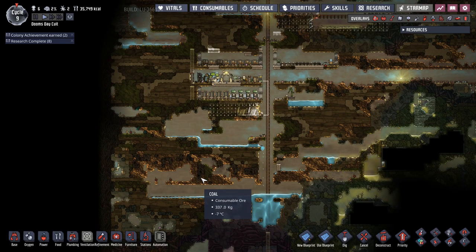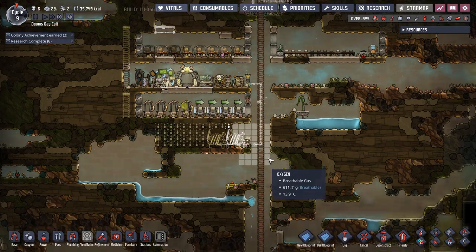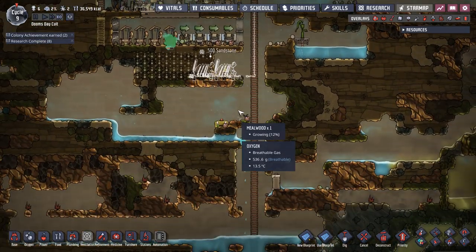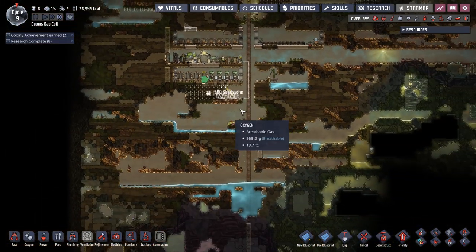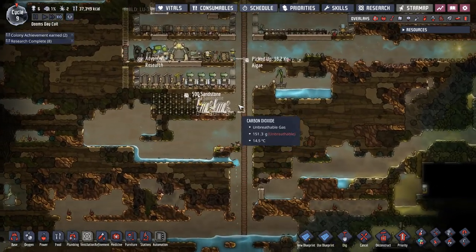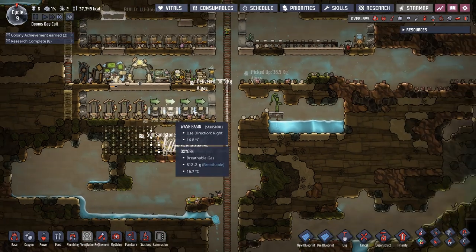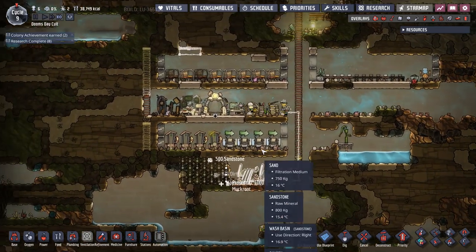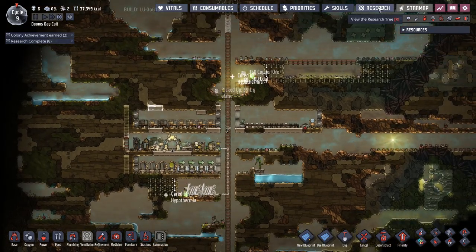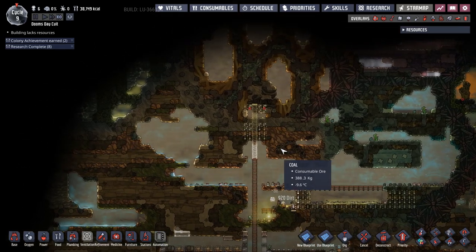As always, if you missed last episode there's been a link up in the top right-hand corner. The plan this episode is to try and get a couple of coal generators put in. That should give us some carbon dioxide and add a little bit of heat to this area. Hopefully that's gonna be enough that I can actually swap out these latrines for a proper bathroom — that'd be ideal.